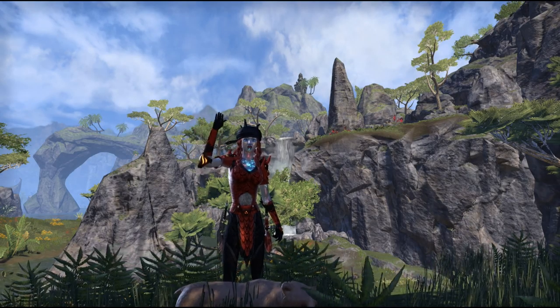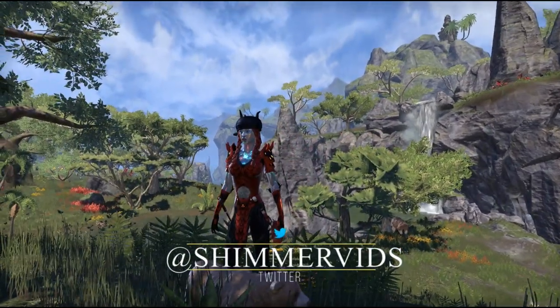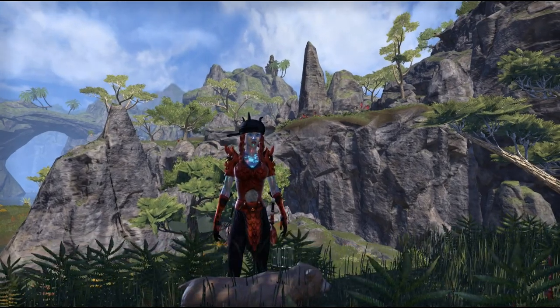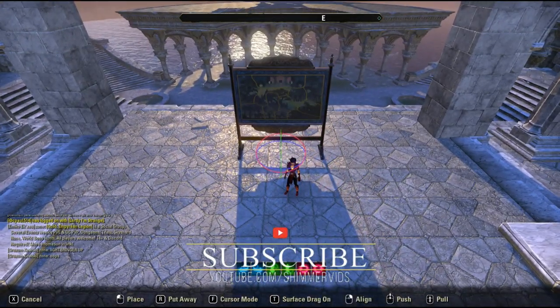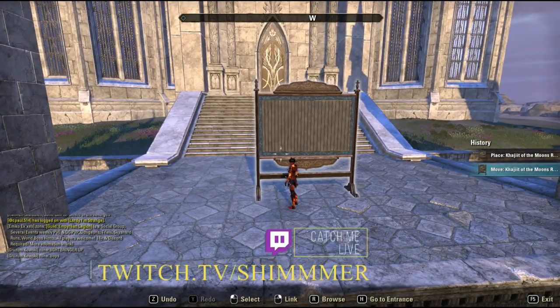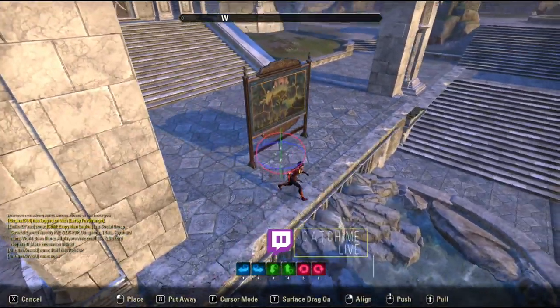Hey guys, Shimmer here, and today I am bringing you a guide on the Southern Elsewhere collectible achievement: Pieces of History. Upon completion of this achievement you will be awarded with your very own Khajiit of the Moons replica to display in your own home. I will be showing you where to find the pieces in order of efficiency, so you're not running back and forth all over Southern Elsewhere.